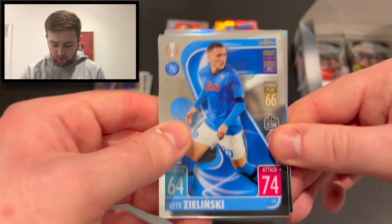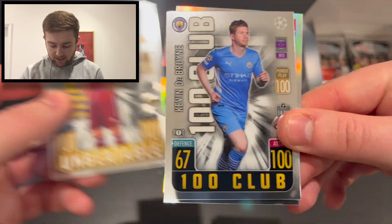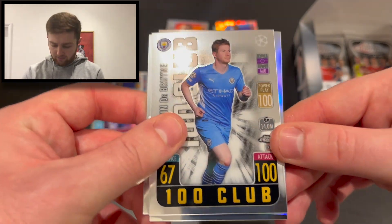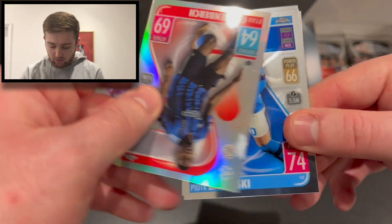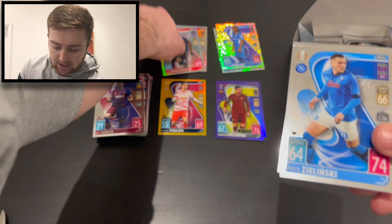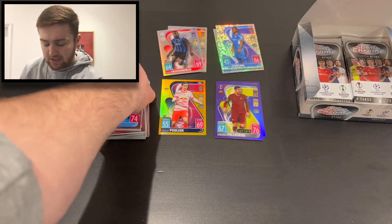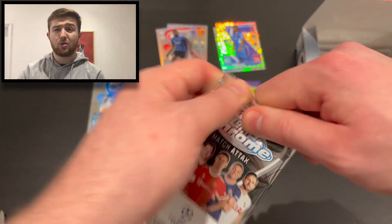We've got Piotr Zielinski for Napoli, Robert Lewandowski 101, Kevin De Bruyne 100 Club for Man City — a nice card at 187 — and a refractor in Ryan Gravenbirch of Ajax. Our second refractor of the box, so we've got some decent colour so far.